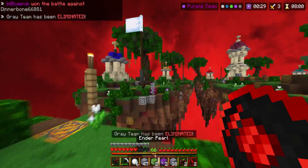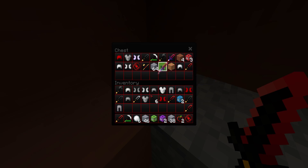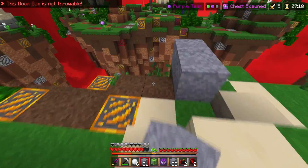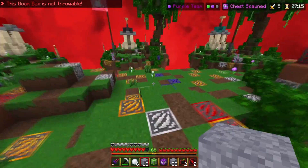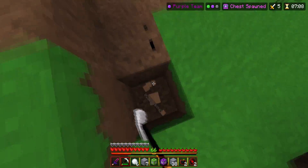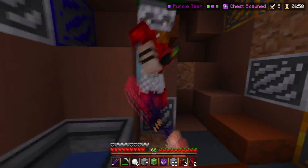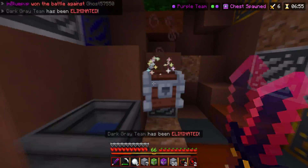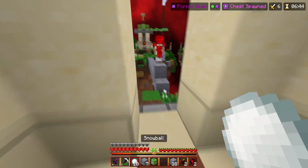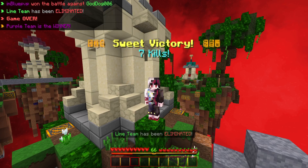That is not how you use an ender pearl. This texture pack is just on another level. There are two people left — where are they at? I think this pack costs like four or five bucks. Seriously, this pack is a must-have, especially if you're stuck on only getting packs from the marketplace and you want an actually good PVP pack — this one is meant for it. And just like that, we got the dub — seven kills, not bad.